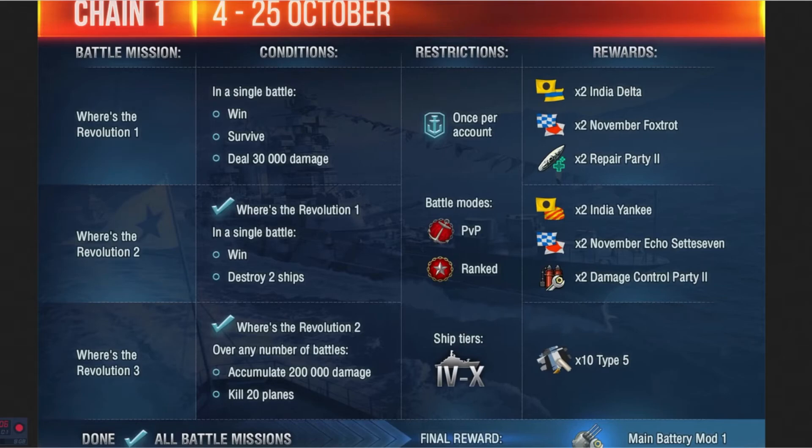Chain 1 is broken down like this. Even though the chain runs from October 4th to the 25th, we're talking about the opening date of the 4th. The first part of the mission has three parts inside chain 1. The conditions are basically just win a battle, survive, and deal 30,000 in damage. This is once per account, and you get Indian Delta flags, November Foxtrot flags, and Repair Party 2 times 2X.